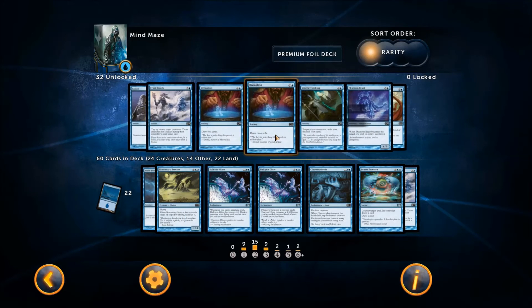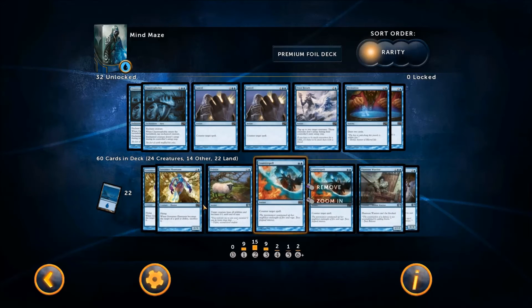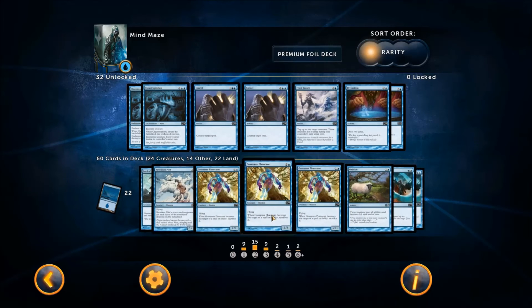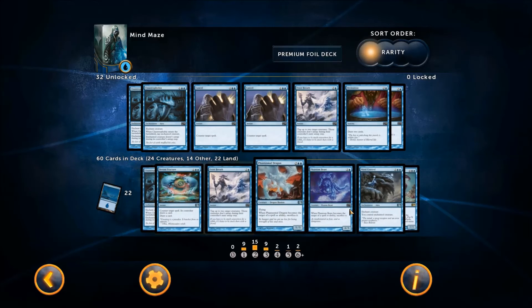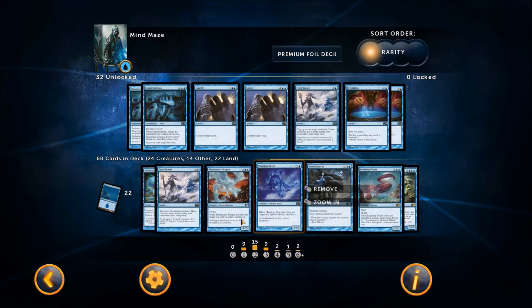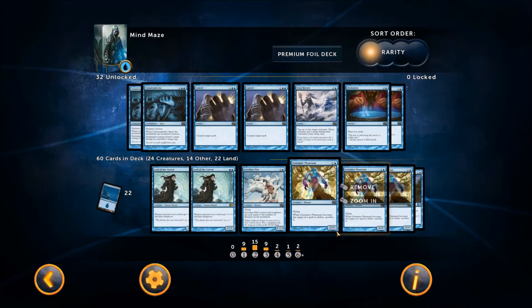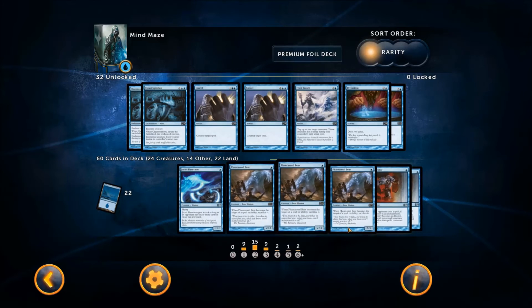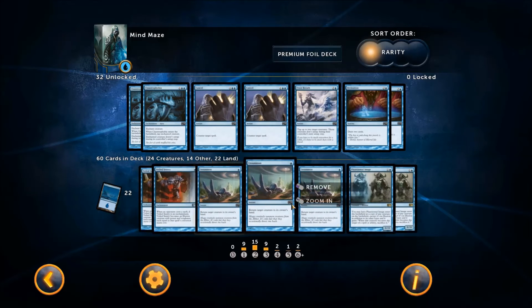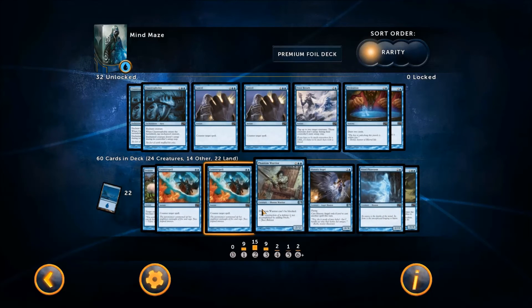So here's my fast aggro blue deck. It does have some blue control — counters, bounce, trickiness — but it's not as strong as some other blue decks I've played. I prefer Talrand's and Jace's from the last game, but this deck is very, very strong and it's still my favorite in the game. I have a quick showcase coming up where I played around with this Sweet 60.